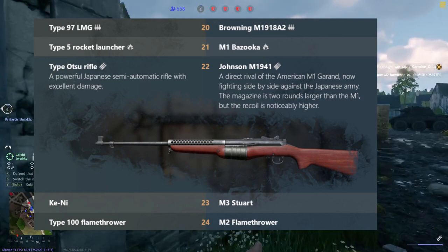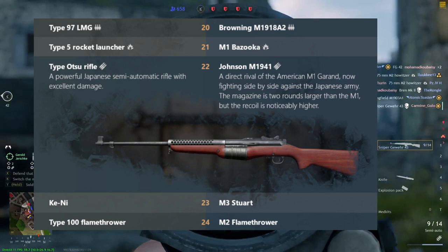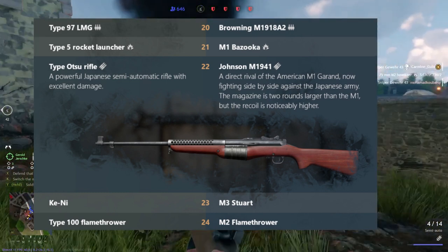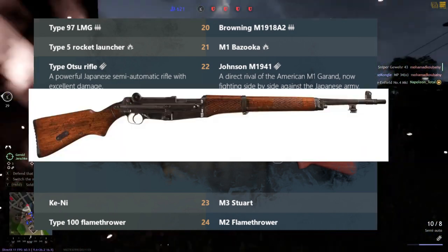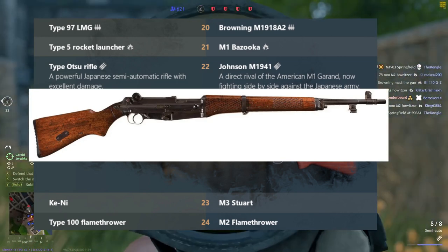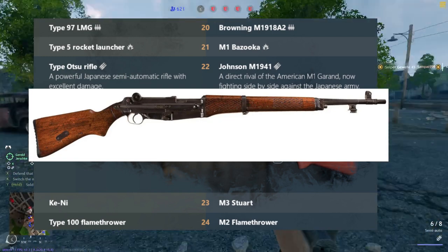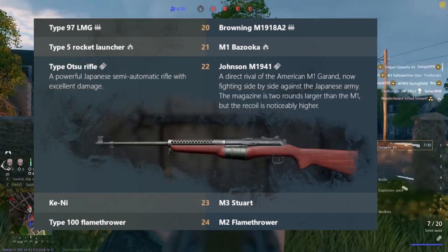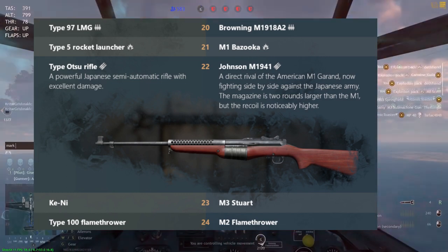At level 22, for the Americans we have the Johnson M1941 rifle as a direct upgrade for the M1 Garand — 10-round magazines same as in Tunisia, but with slightly higher recoil. For the Japanese, we have the Atsuko rifle, a Japanese semi-automatic rifle with excellent damage that is basically a copy of the ZH-29. Putting that into perspective, the ZH-29 wins above the Johnson M1941, not by much, but just by a little.